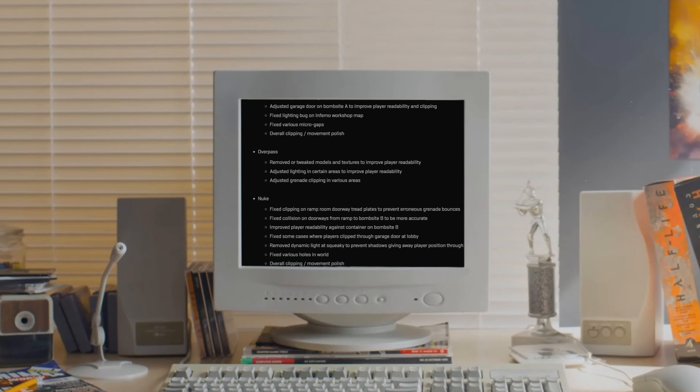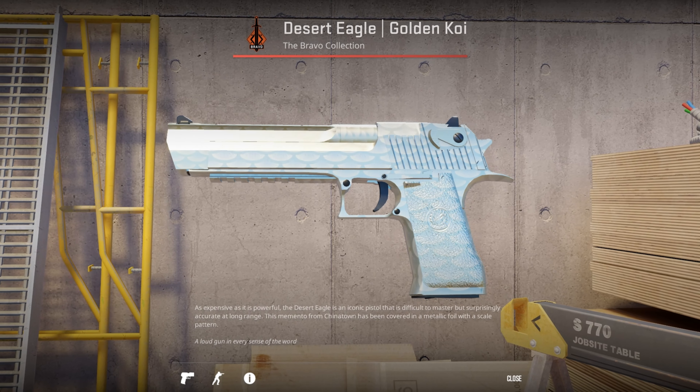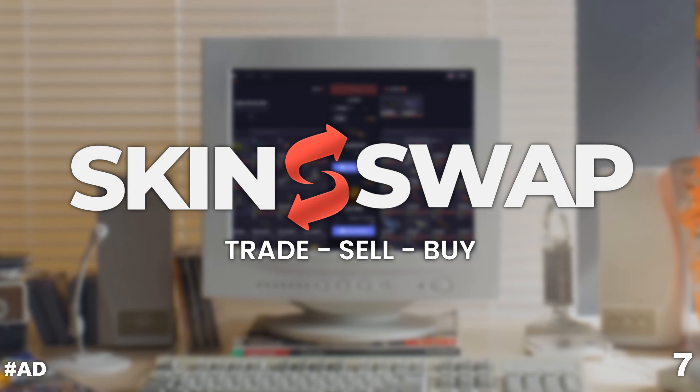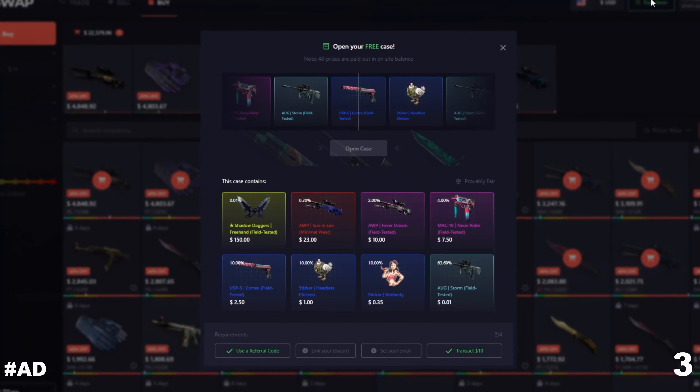Recently, a quite large CS2 update was released and once again some changes were made to the skins, gloves and stickers. And as always, I will show you what has been changed. This video is sponsored by Skinswap. Claim a free item on the CS2 marketplace by using the link in the description.